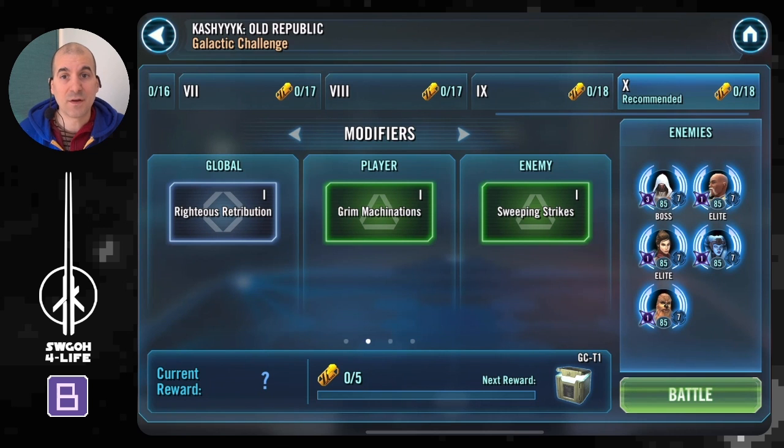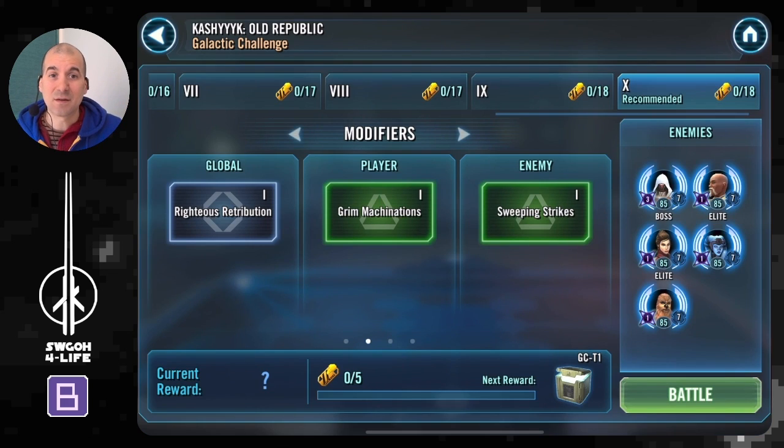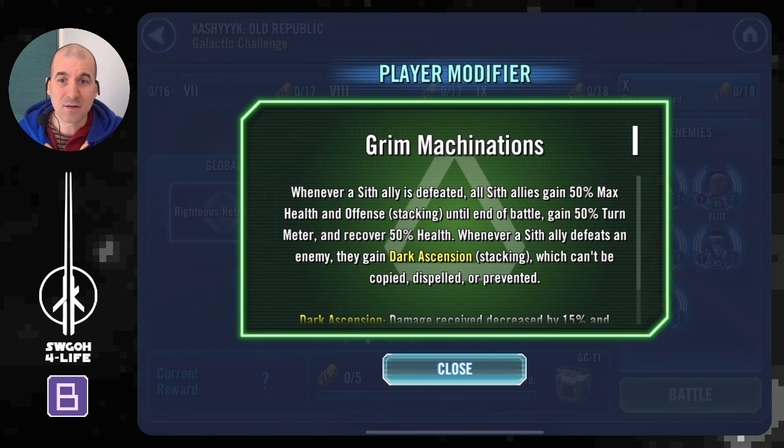To begin with, for Kashyyyk we've got a global modifier: Righteous Retribution. The one you'll notice most is the recovery of protection — especially Zaalbar and Jolee are very tanky, and when you hit them they keep healing up protection. Because they're so tanky, you'll actually be healing them when you apply any debuffs. You'll want to stay away from applying debuffs too much to them, and it also plays into the Old Republic modifier with debuffs as well.